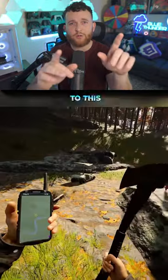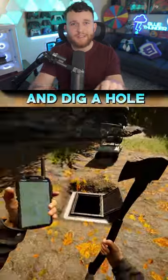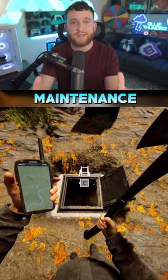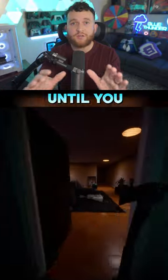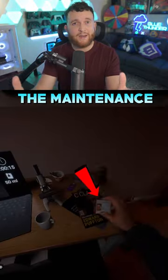Now that you have the shovel, make your way over to this location on the map and dig a hole right here because you need to get the maintenance key. Once you finish digging, this pathway will open up and go down below. Follow the hallway until you see the door on the right. Go in that room and the maintenance key is in there.